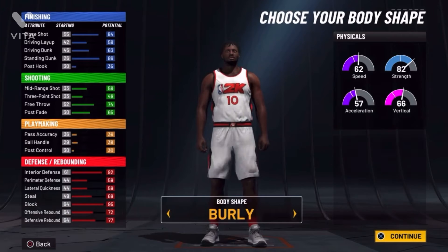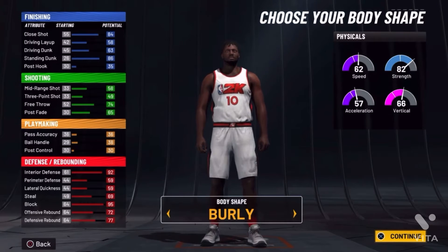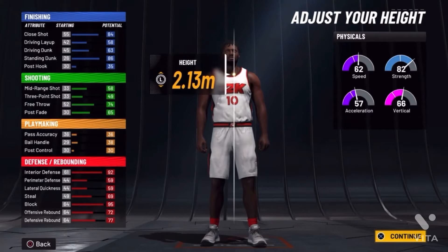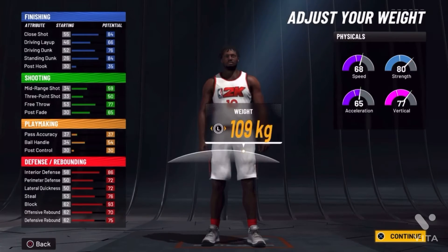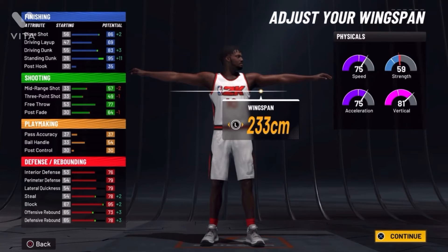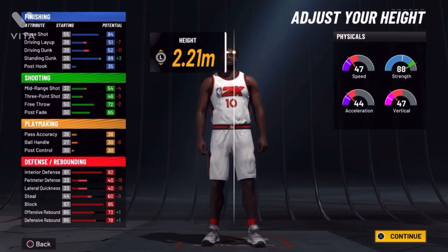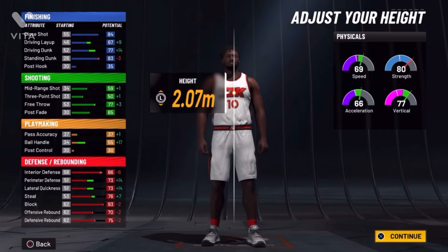So no strength — barely. It doesn't matter. So for height, this is what you need to change to metric system, right? Because that's how you get the name. We're going to go 207. And weight will be minimum weight: 89. Stats did change.